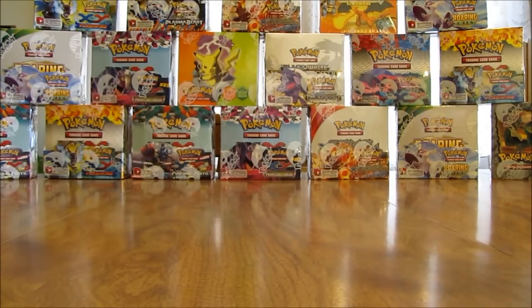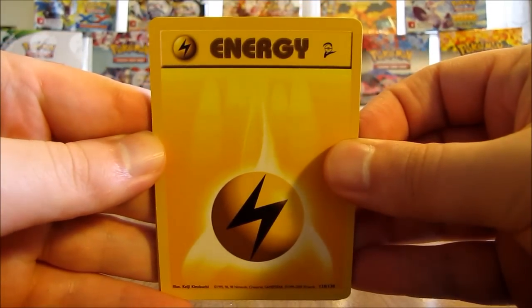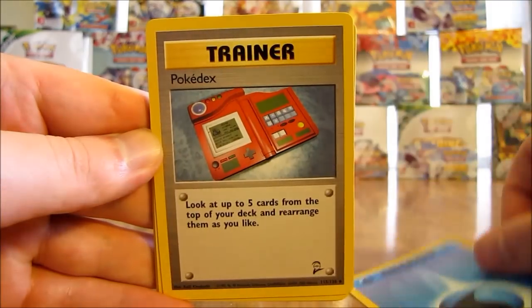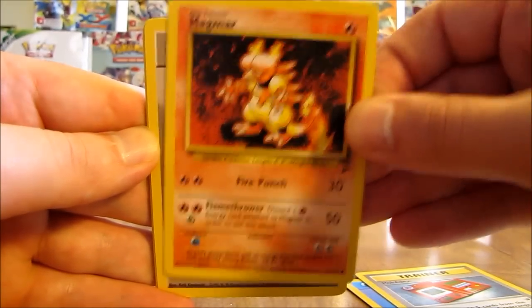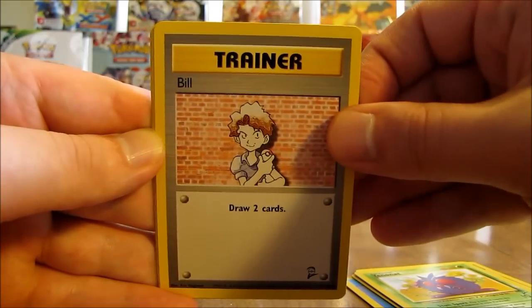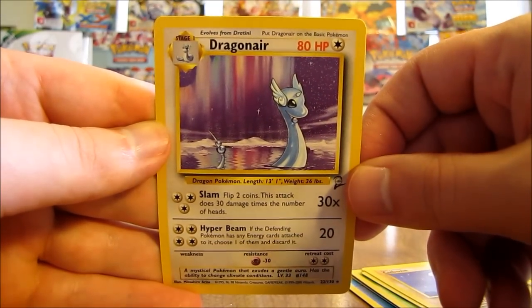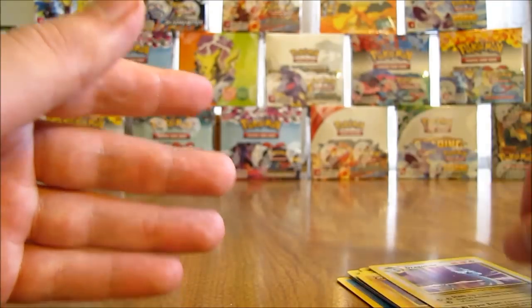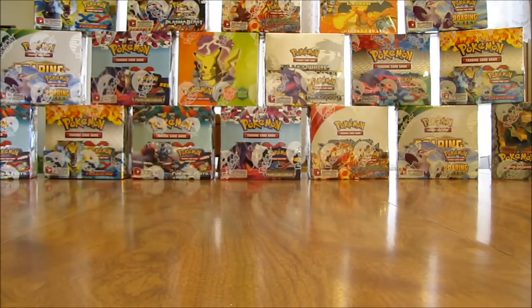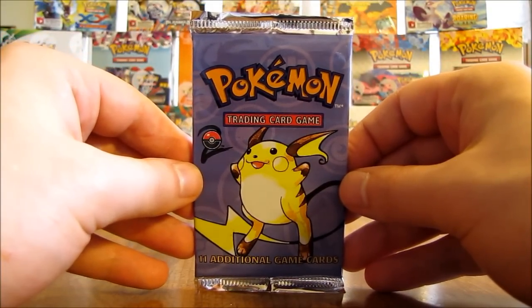Speaking of Pidgeot, Rhydon on the cover artwork here. Lightning type energy, water type energy, Pokedex, Magmar, Double Colorless Energy, Goldeen, Venonat, Bill trainer, Bulbasaur, Cubone, and the rare in the pack is a Dragonair. Definitely a different pack from the ones I've opened so far. I like the look of this Dragonair quite a bit. Funny thing is Dragonite is not even in base set two at all.